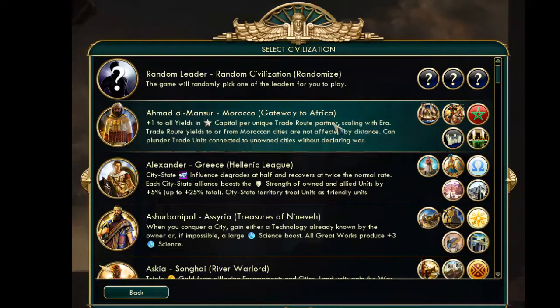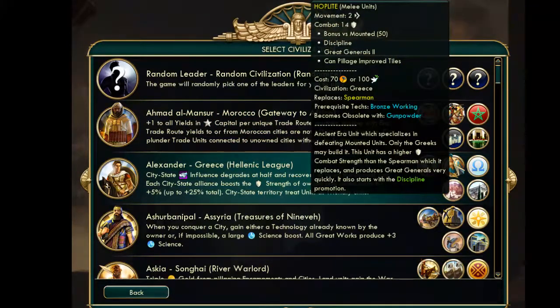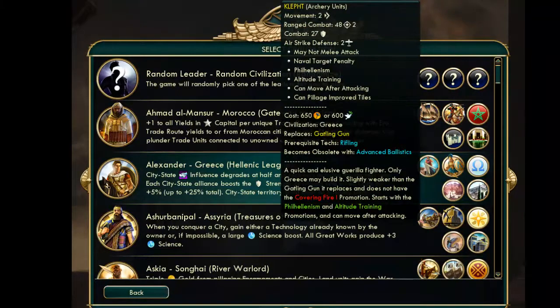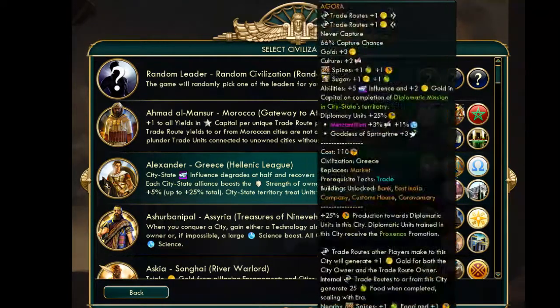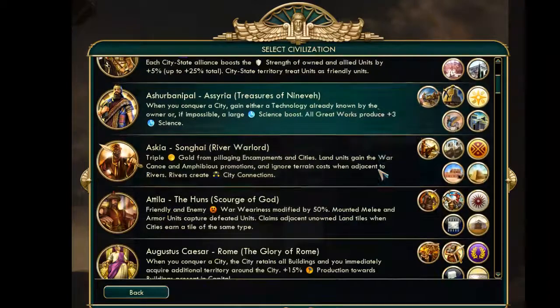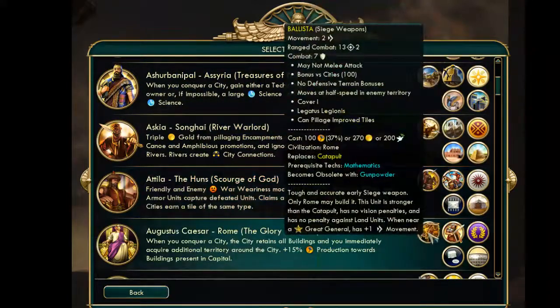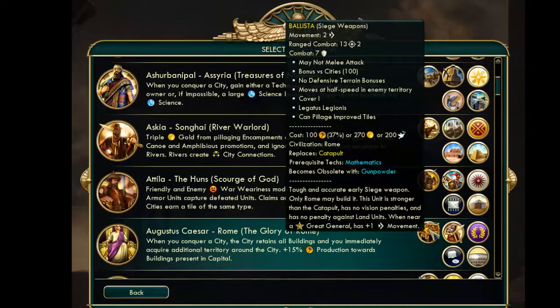It really diversifies things. For Alexander, he has a Hoplite in the ancient era and another unit in the Industrial era. So instead of having all the power spike at the early game, you also have a bit in the late game. This unit is not bad — it's very versatile, not as tanky as a Gatling Gun, but it adds a lot of flavor. And overall there are lots of changes.